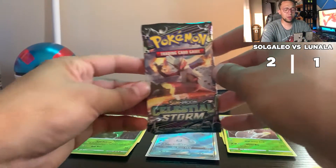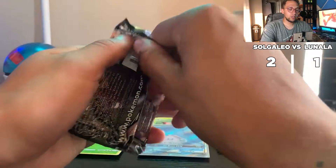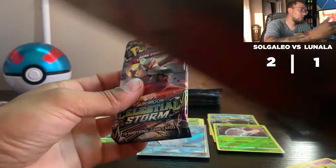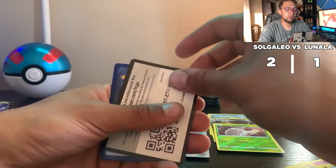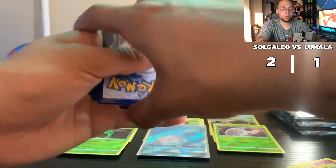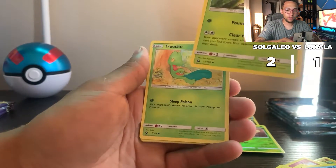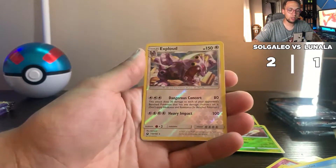Celestial Storm with the Blaziken artwork for Lunala kicking off the first bonus round pack. Dark energy, Rayquaza energy — I'm off camera. Leavanny, Treecko — I love Treecko — Gulpin, Whismur, Sneasel, Exploud, and we got an Electrode GX, baby! Let's go!